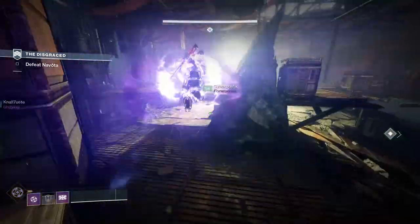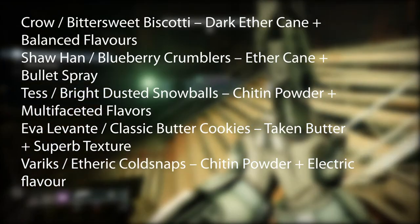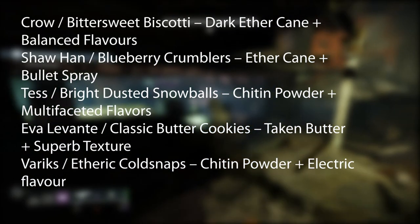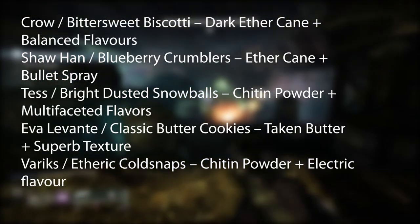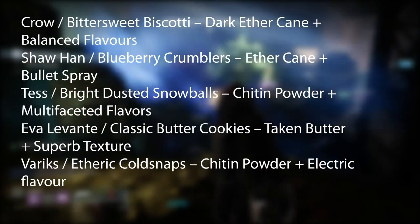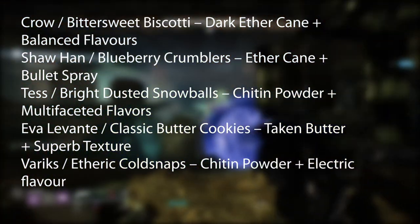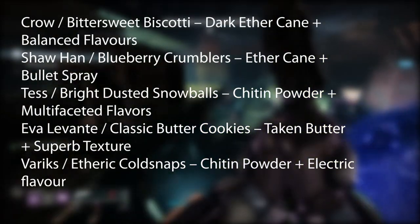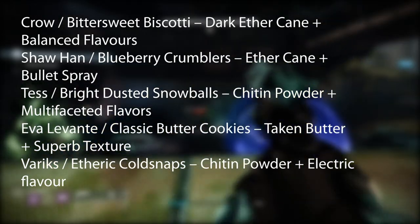The new Dawning 2020 recipes are: Crow gets Bittersweet Biscotti (Dark Ether Cane + Balanced Flavors); Shohan gets Blueberry Crumblers (Ether Cane + Bullet Spray); Tess gets Bright Dusted Snowballs (Chitin Powder + Multi-Faceted Flavors); Eva Levante gets Classic Butter Cookies (Taken Butter + Superb Texture); and Varax gets Etheric Cold Snaps (Chitin Powder + Electric Flavor).